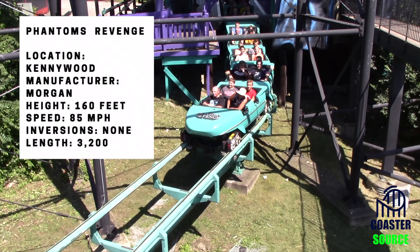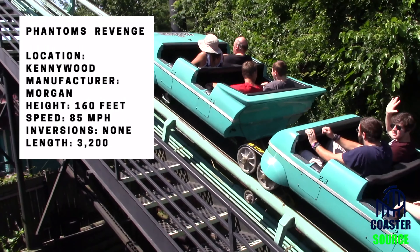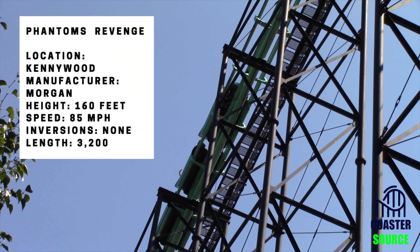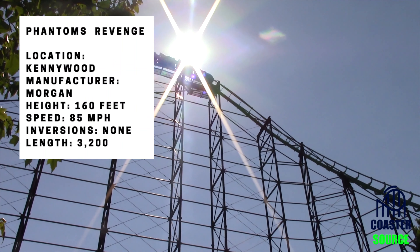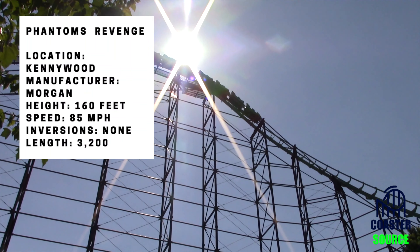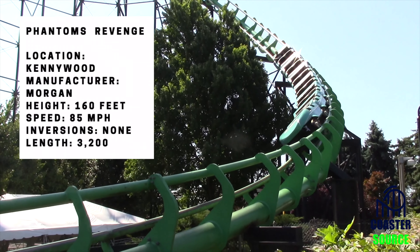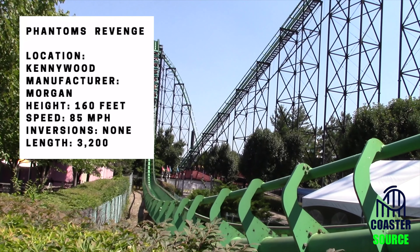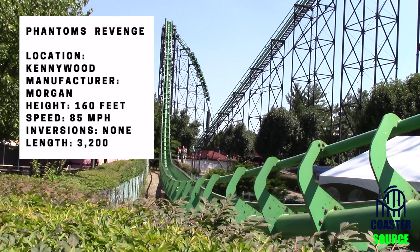Now let's go through the ride experience. You'll leave the station and go up this very slow lift hill, but that allows you to get great views of the park — you can look back and see the whole river and everything around you. At the top you'll go down this curved drop, the first of the two drops, which is good. Then you'll go through a little straight section and speed up into the first big hill and down that main drop, which is 228 feet — a fantastic drop.